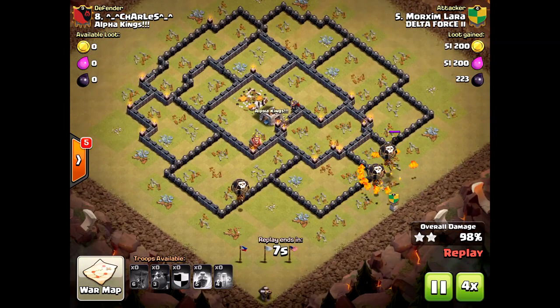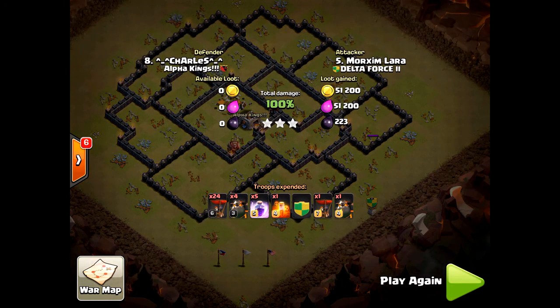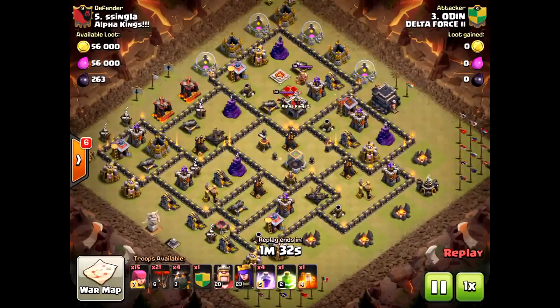Time was an issue at the end. I would have actually brought Goblins — look at how many Gold Storages were left. I would have brought five Goblins, or three Goblins and two Archers, and left one of the Loons at home for cleanup. Make sure you have some troops for cleanup, guys — I can't stress it enough.